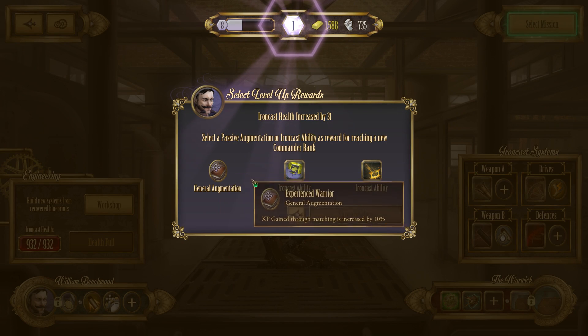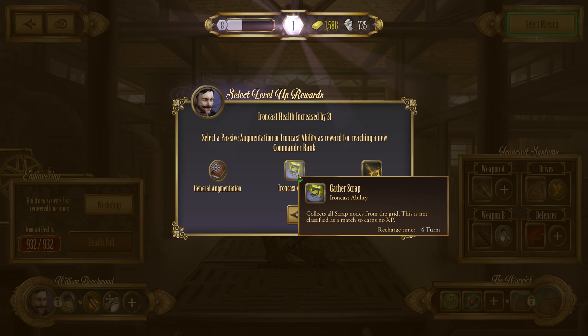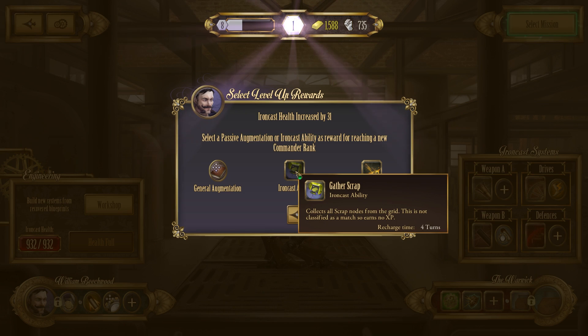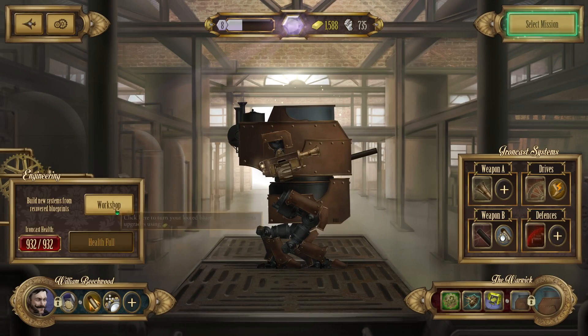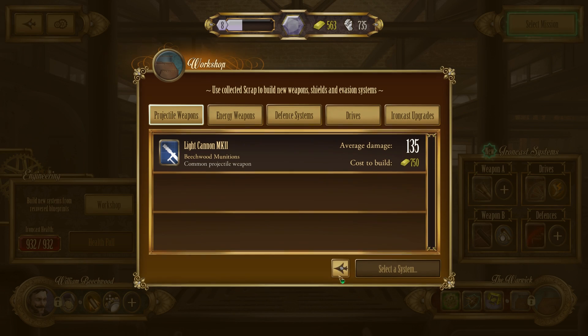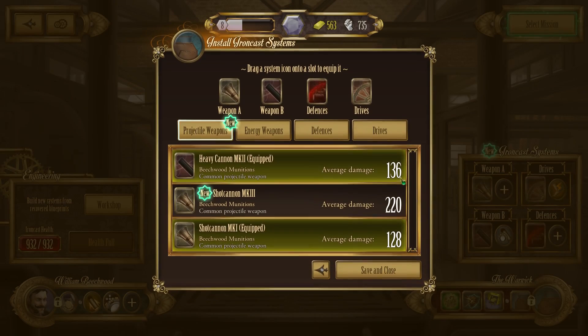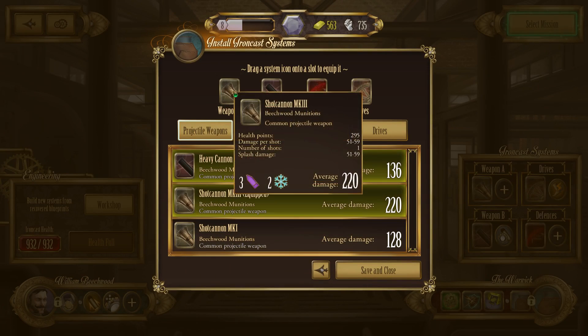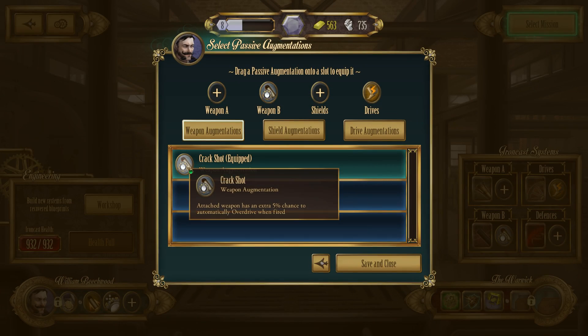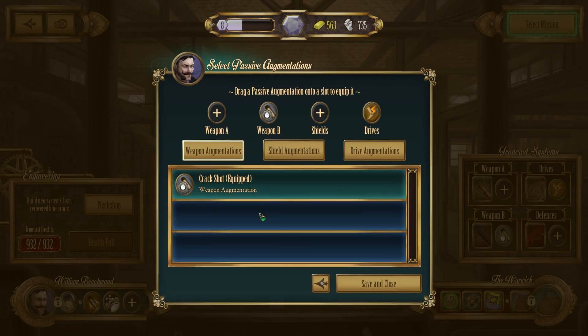EXP gained through matching is increased by 10% - wow. Gather scrap: collect all scrap nodes from the grid - this is not classified as a match, so earns no EXP. The next weapon to be activated fires an additional shot. That could be good, but this - the amount of times I've seen loads of scrap on the table that I just need to get rid of but have been unable to do so has been rather extreme. We want this. Such gloriousness. Attached weapon has a 5% chance to automatically overdrive - no, we'll keep that as is.